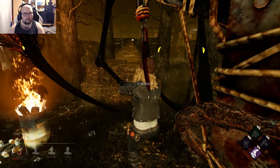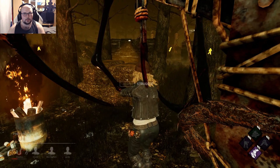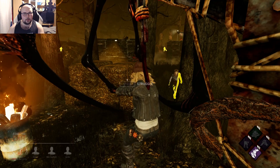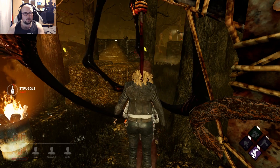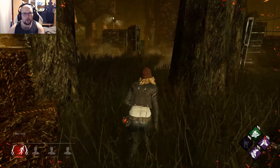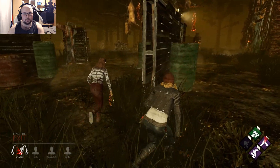Come on please, someone get me. She only has her puke for 30 seconds, so someone should just get me. The stun from Decisive Strike will not get rid of her red puke, but the stun from a pallet will.